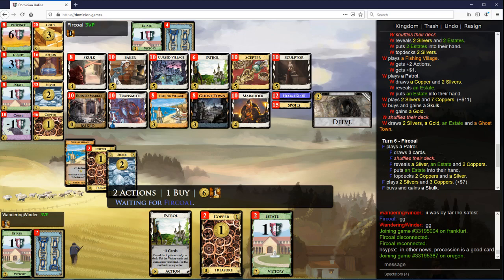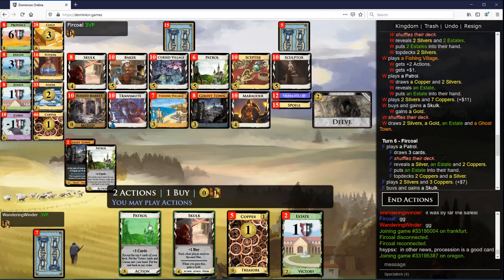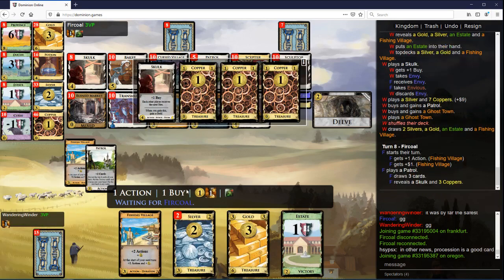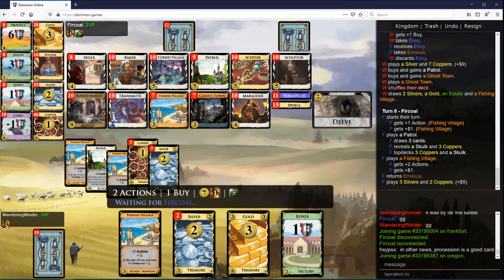I'm gonna want another Patrol and another Ghost Town probably. Five. I want to make nine, right? For Patrol, Ghost Town — I don't even need to make that much. I'm gonna need more Skulks as well as more of the dry stuff.